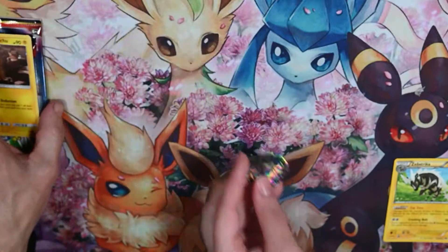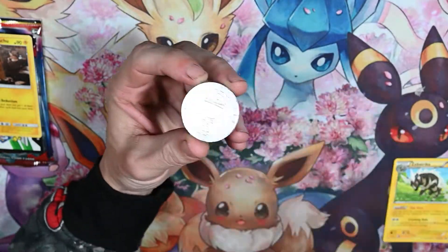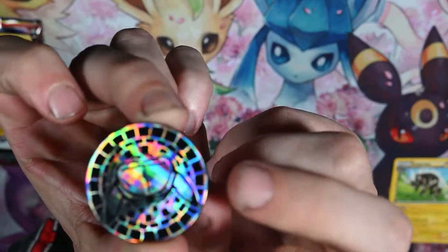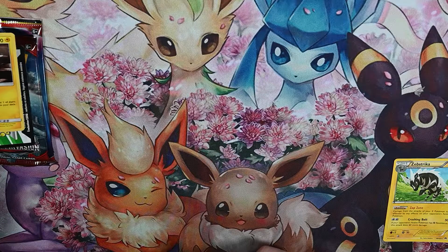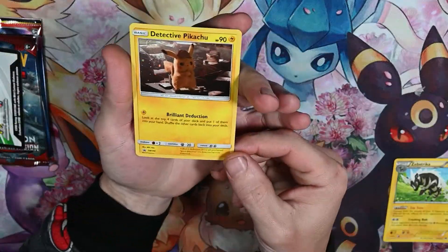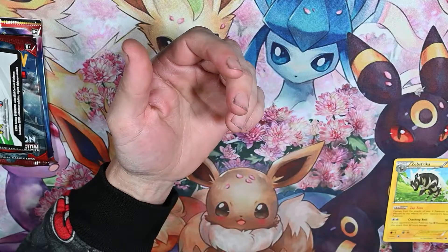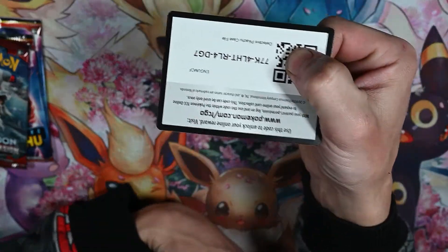I got a little bit carried away. Nobody cares about the packaging, I care about what's inside the pack. We got our Detective Pikachu coin, all sparkly — I like that one a lot. Then we got the promo holo, so sleeve that up, and we got the code card.